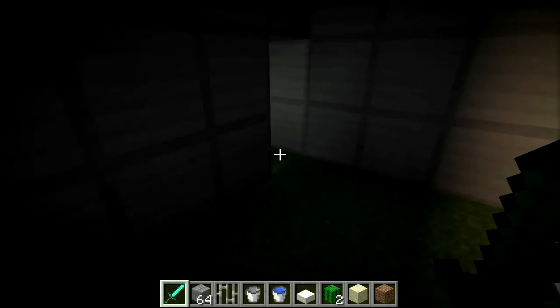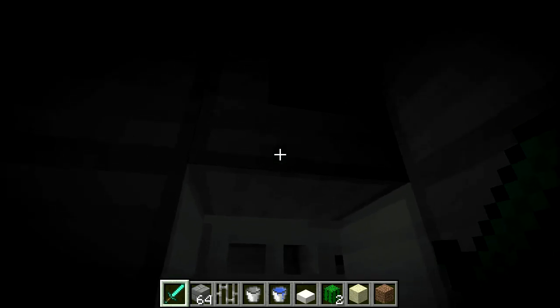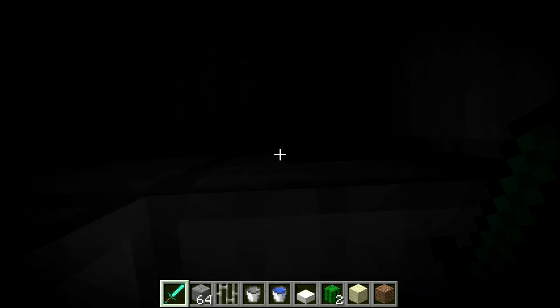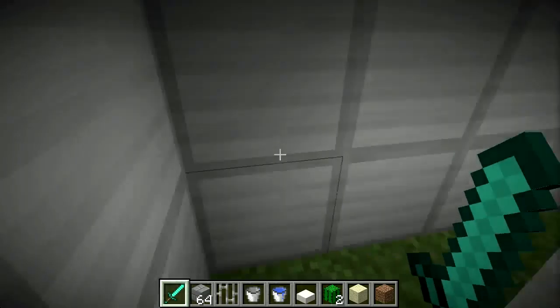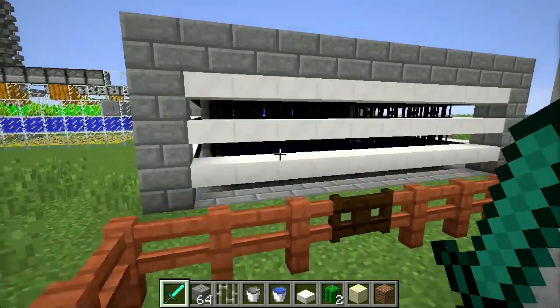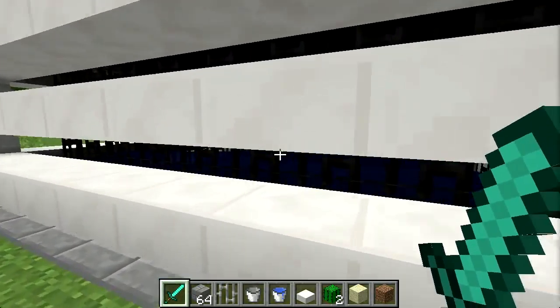Oddly enough, doors — even solid doors — are actually transparent to light, which is weird. So I built a kind of a little spider spawner thingy here.